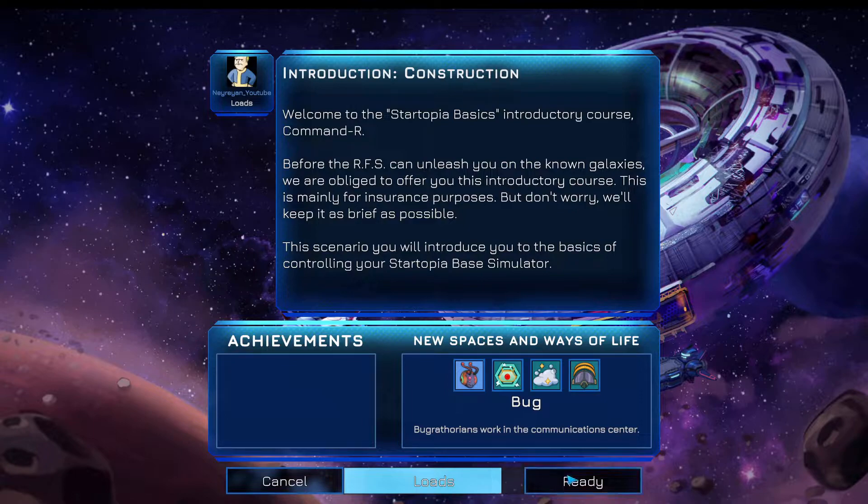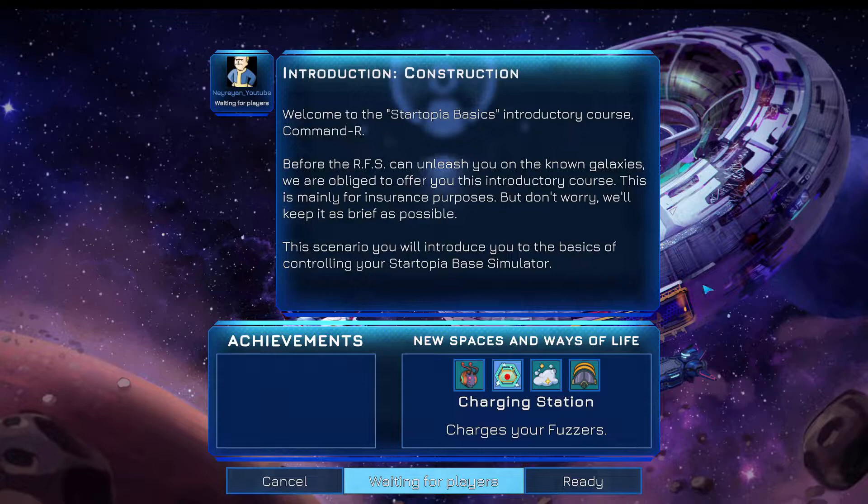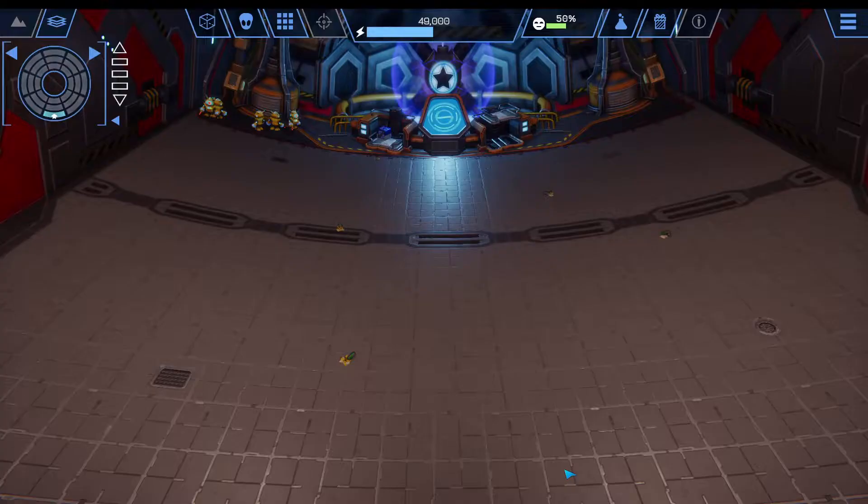By the way, the Artificial Intelligence might insult you so much. [In-game voice]: Welcome to the Startopia Basics Introductory Course, Commander. Before the RFS can unleash you on the known galaxies, we are obliged to offer you this introductory course. This is mainly for insurance purposes. But don't worry, we'll keep it as brief as possible. The AI might insult you enough that you'll feel so bad you leave the game, and I'm not joking.